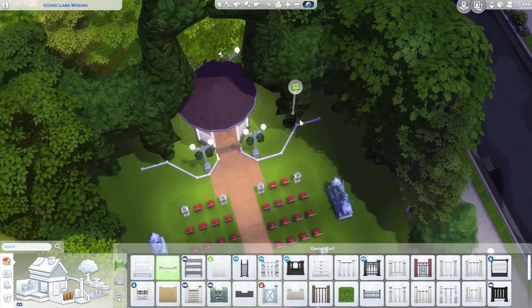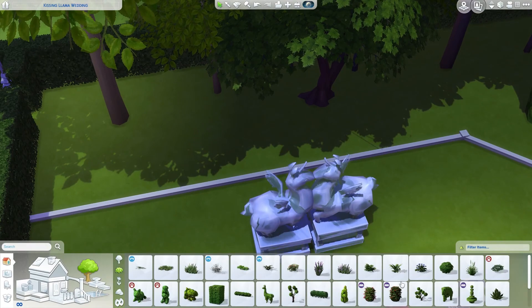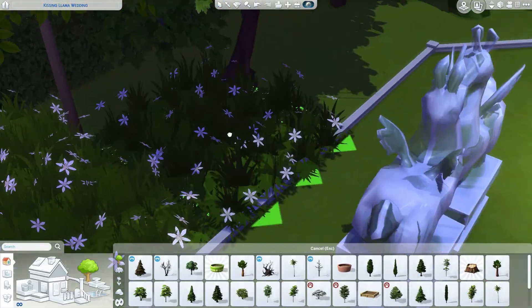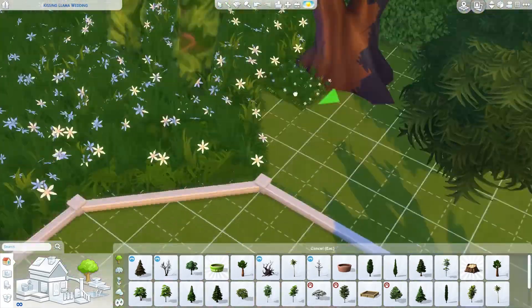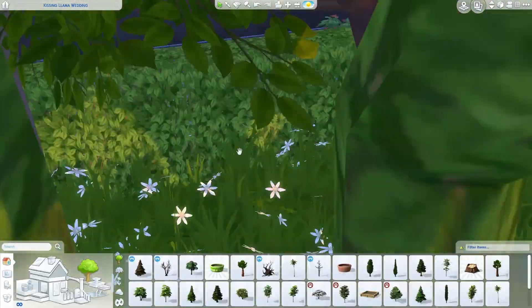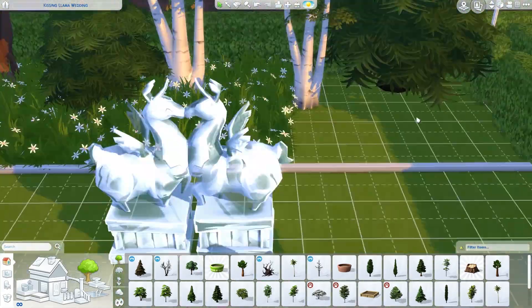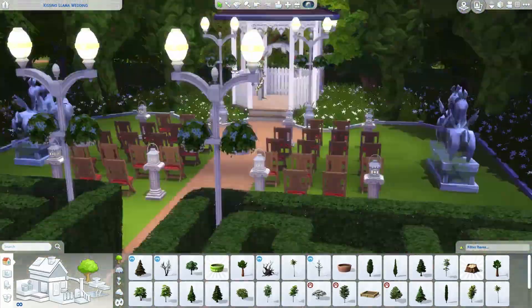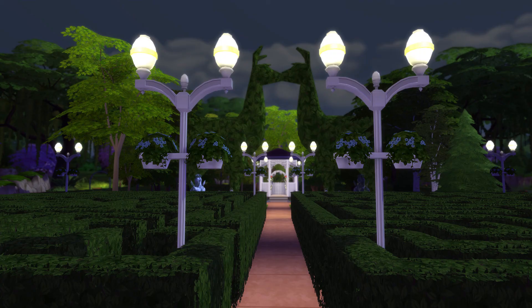We do a massive flower bed and there are giant long kissing llamas that are the centerpiece of this community lot. I cut out a lot of the repetitive landscaping — flower beds done in an instance — but we have a nice tree line inspired by real outdoor wedding venues I looked up, which tend to have a big tree line around them. That's pretty much the build — just a quick one for today.